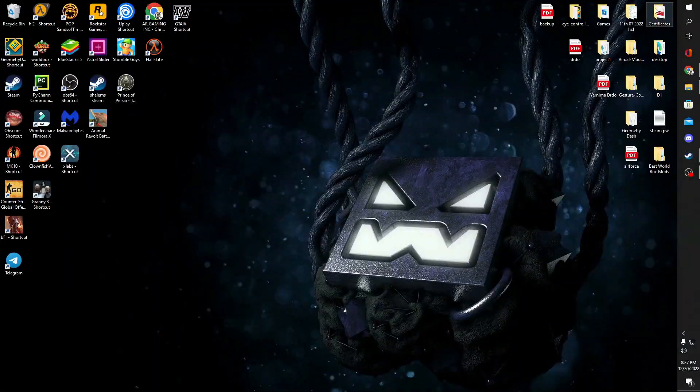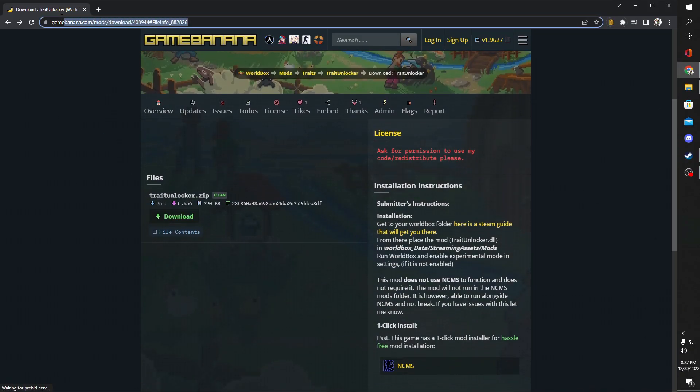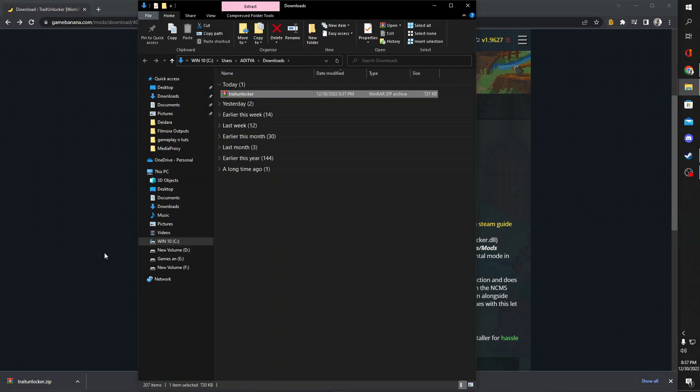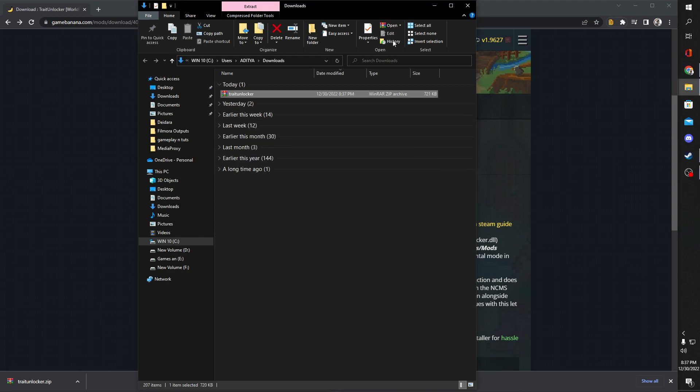Now open the link provided in the description and download the traits unlocker mod. Once it is downloaded, open the downloads folder.